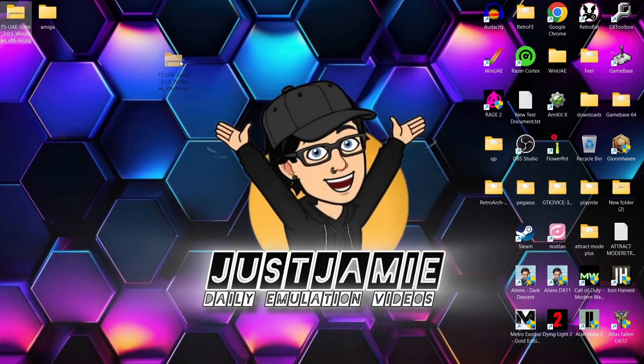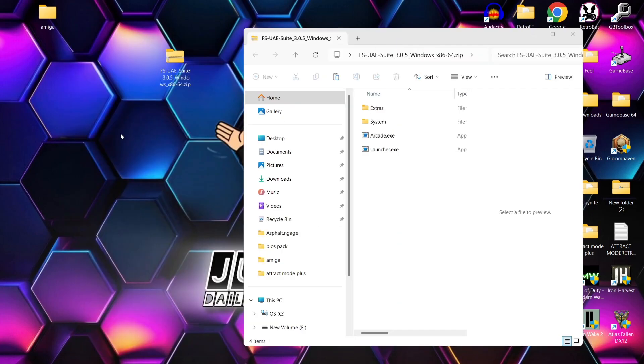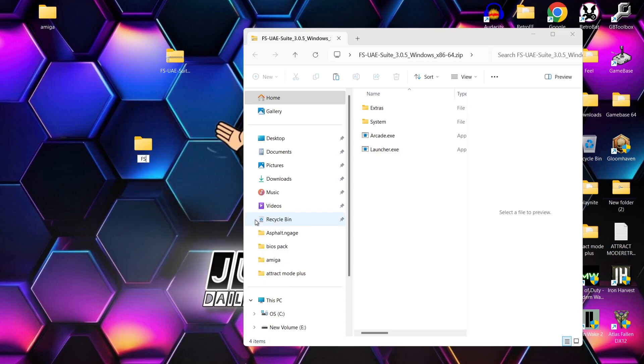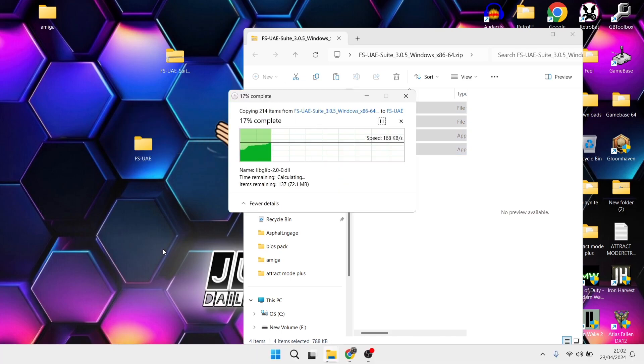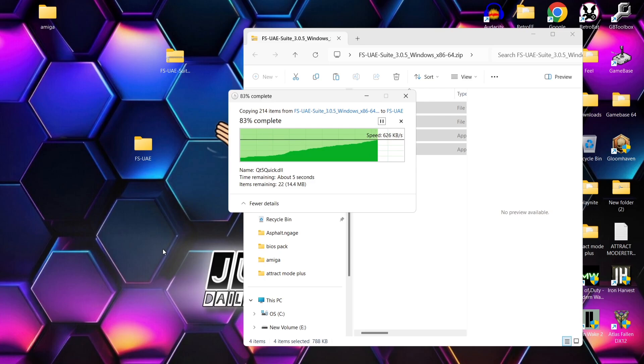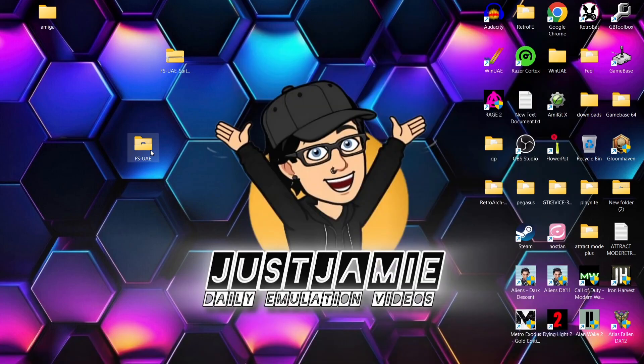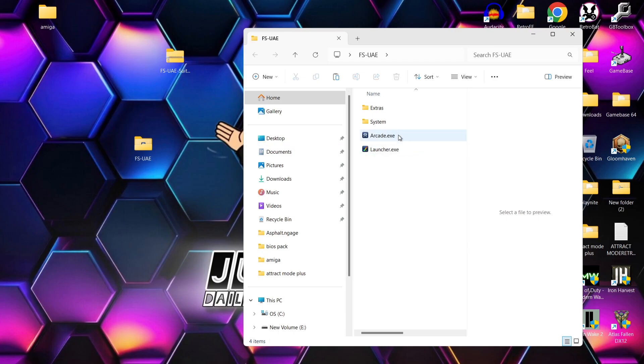I've got FSU-AE 3.0.5 in a zip folder. I'm going to create a new folder on my desktop called FSUAE and drag the contents inside. Then I'll briefly launch FSU-AE to create a folder which is going to end up in Documents — I'll show you that next.